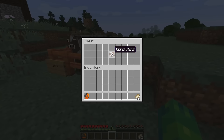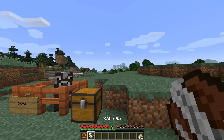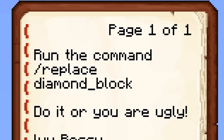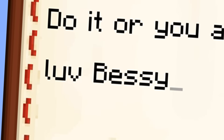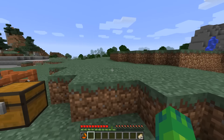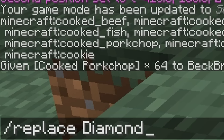I'm gonna check out and read this. It says: run the command slash replace diamond underscore black, do it or you're ugly, love Bessie. Well, it's not nice Bessie. Take that book to the face. I don't want to be ugly, so slash replace diamond underscore black. Alright, that didn't work. Slash slash replace diamond underscore black, I think was the command.